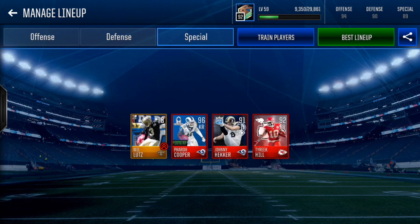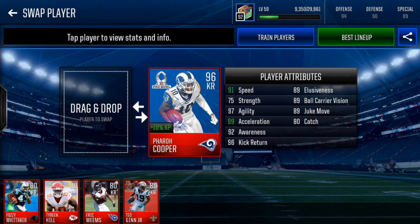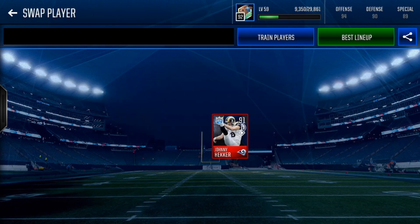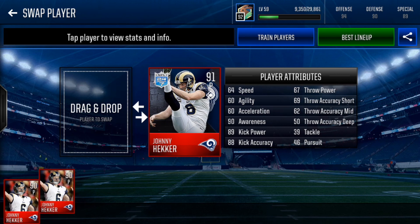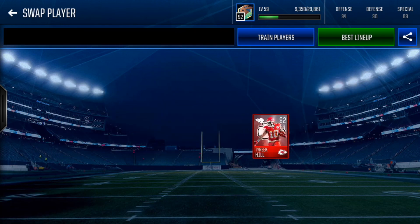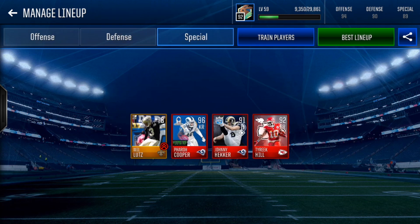Special teams — kicker is the only position we did not get, unfortunately. Matt Prater we definitely could have gotten but I got him in a different pack. For my kick returner we got 95 Pro Bowl Pero Cooper — very, very solid pull. We did not pull a punter either, but we did pull a turner — Tyreek Hill, 91 Color Rush Master, which is very solid. I actually pulled another one in another pack — that's a super rare card as well.